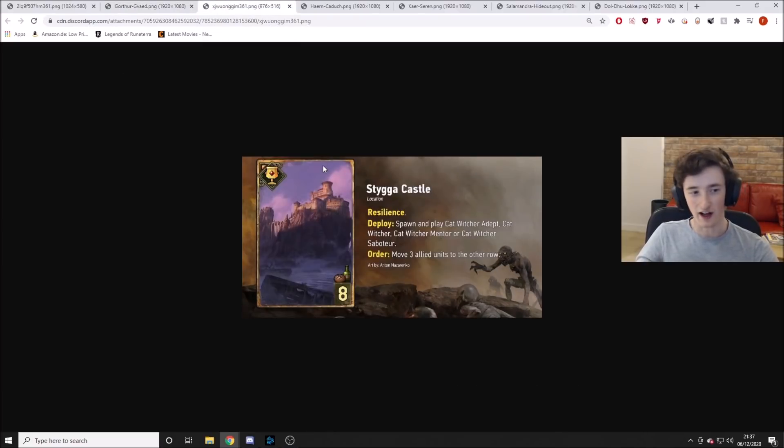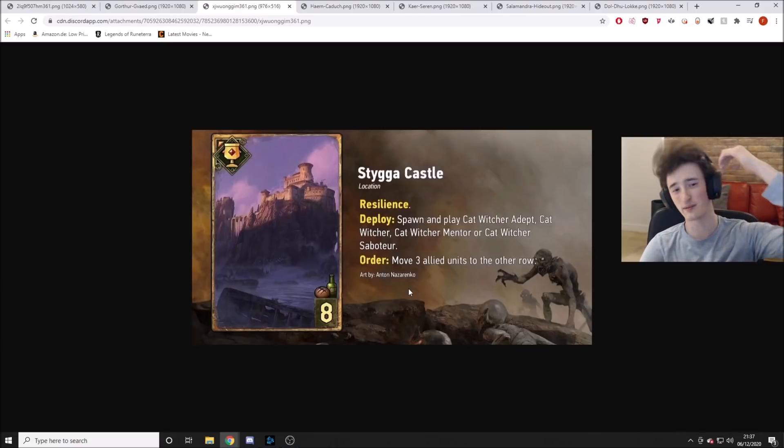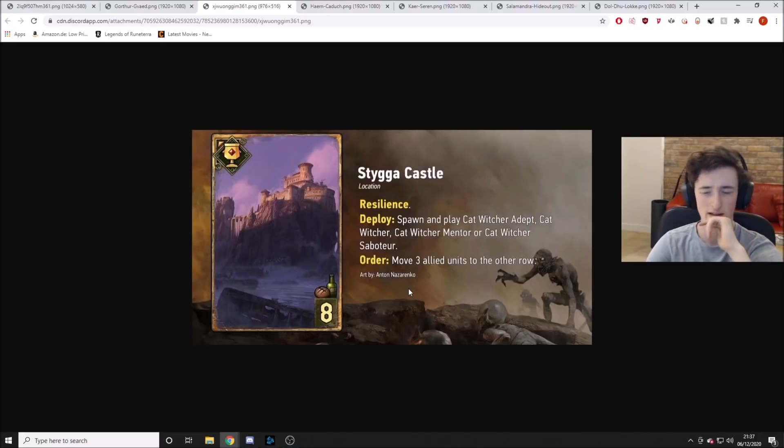Next we've got Stigger Castle — this is Scoiatael's one. Again, it's spawning one of the units, and of course the order effect is a bit different: moving three allied units to the other row instead of doing any deck manipulation stuff. Is that a good effect? I'm not sure how to calculate the value on this one. Probably if you're playing a very movement-heavy deck with a lot of engines, you'd throw this in here because it's another engine. Getting that movement for your own guys will probably be useful in some situations, so yeah — if the order effect is going to be useful for your deck, it may well be worth putting in there.